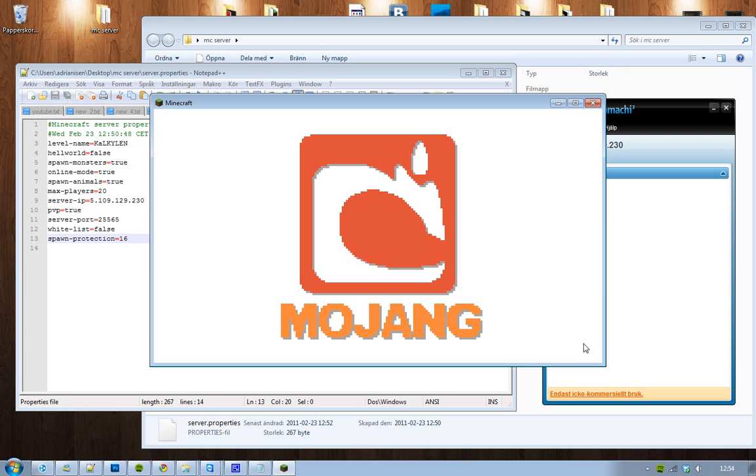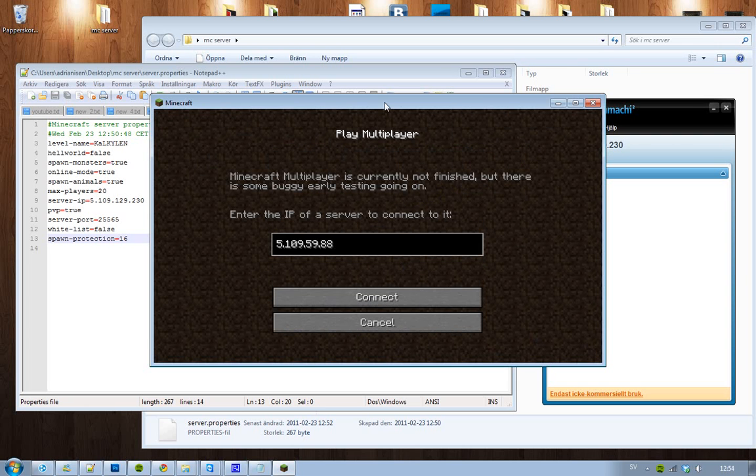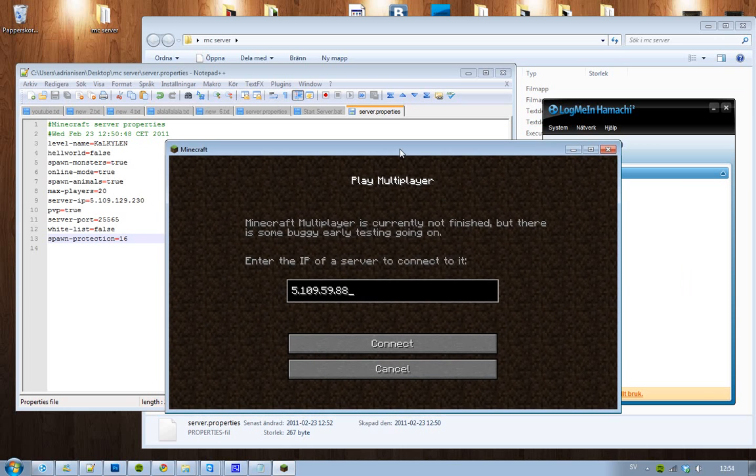Play offline if needed, then go to the multiplayer option. When Minecraft.net is up, type in that little server IP and connect to the server.